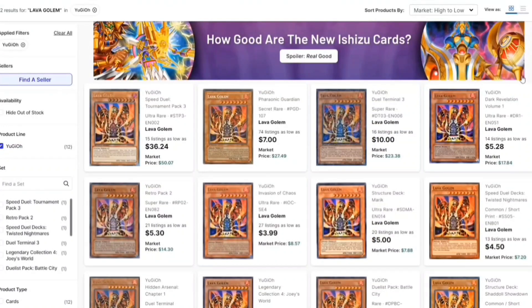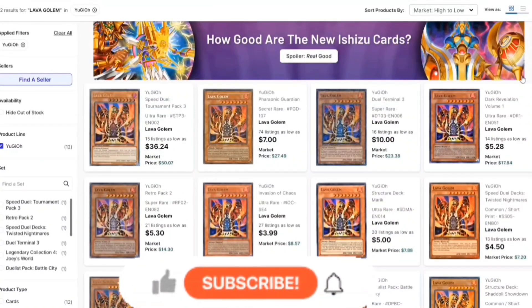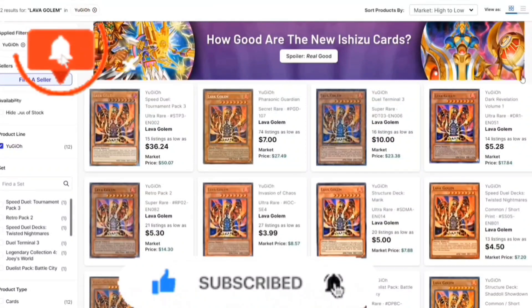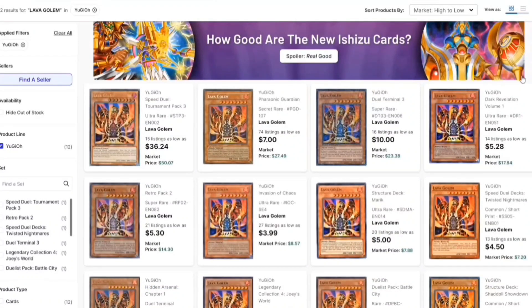That's all the counters I really thought of — there are a lot more, trust me, but these are the most prevalent and a lot of them are affordable too. If you guys have any questions, let me know down below what you would add to stop Tier Limits because they're just going to be broken this format. If you guys liked this video, give it a huge like, comment what counter you'd use against Ishizu Tearlaments, subscribe, and turn on the notification bell. Hope you guys have a good rest of your day — see you in the next video, peace.